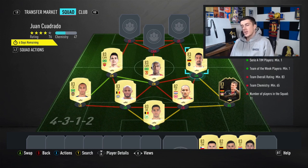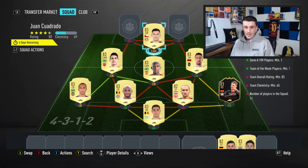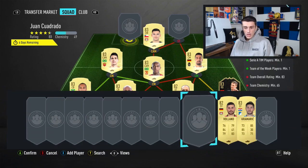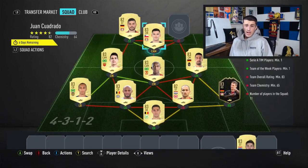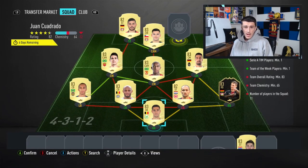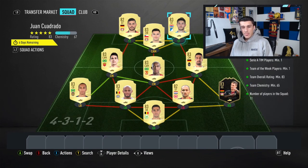We've got our Serie A player, we've got our team of the week player — now we've just got to focus on getting the 83 rating and the 65 chemistry. We've taken a little bit of that 65 chemistry luxury already so we're going to need some chemistry up top. We're going to go with Oranguiz at center attacking mid — he'll get a strong link through Bayer Leverkusen with Kevin Volland, who you can get for a thousand coins — and then we'll link it up so that Oranguiz and Volland are on full chem with Crammert. That'll get us up to about 67 chemistry — you guys will end on 66 chemistry — and that will be the cheapest solution for Juan Cuadrado's right back card.